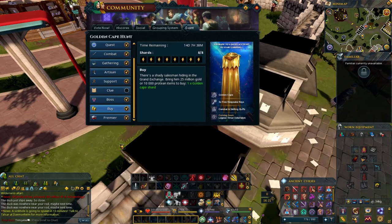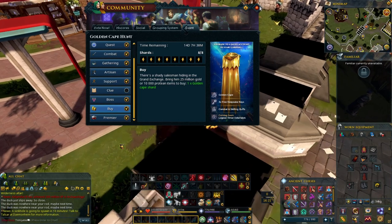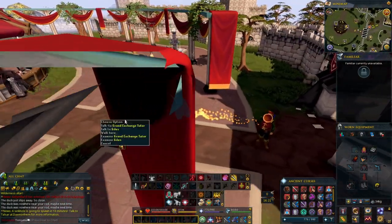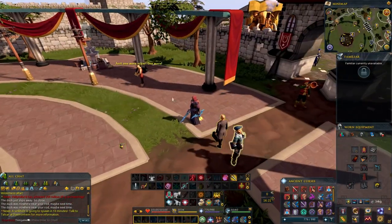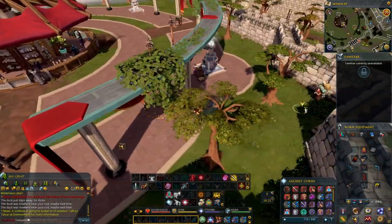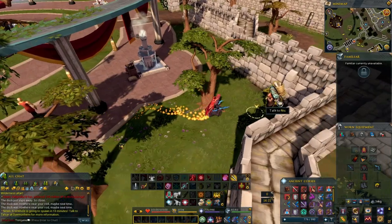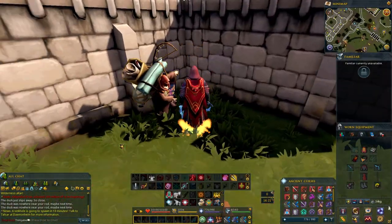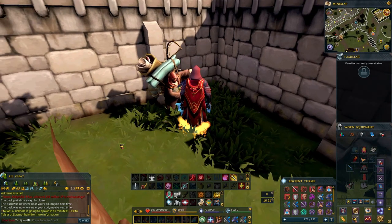For the buying shard, there's a shady salesman hiding in the Grand Exchange. You bring him 25 million coins or 10,000 protein items. At the Grand Exchange, go to the east side near the tutor and Giles. You'll find Nick hiding in the corner — talk to him and buy the shard from him.